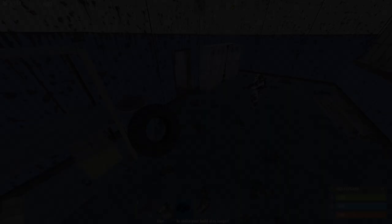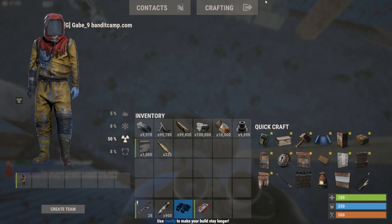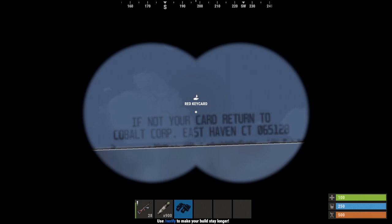There's also a very strange easter egg that I'd like to show you. First you need to turn this red key card, then look with 8x or just binoculars to see this strange thing. It says 'Return to Cobalt Corporation' then 'East Avon CT 06512'. I think it's 8x but...